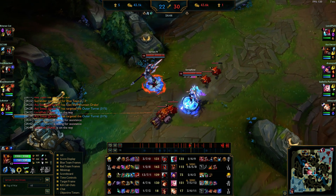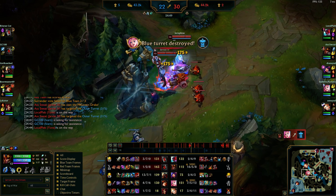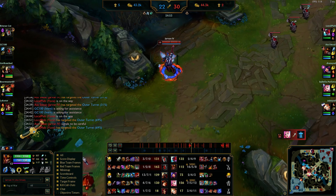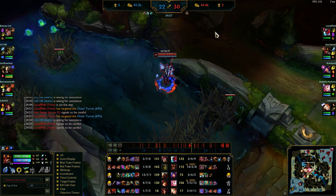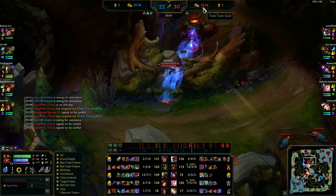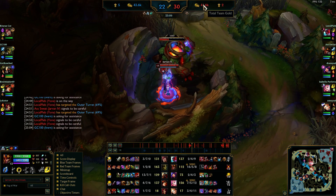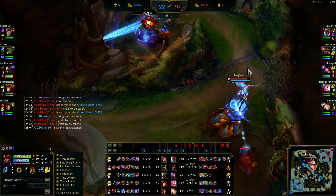Ivern is pinging baron. They see me mid so obviously I know I'm not doing it — it's a 4v5, play safe. The slower I play this game the later it gets and the better. Just off that ace we're back up — up a thousand gold, down three towers and three dragons, but up a thousand gold. That's huge. I don't care if my laners are taking most of my camps — Yone's taking krugs, that's fine.